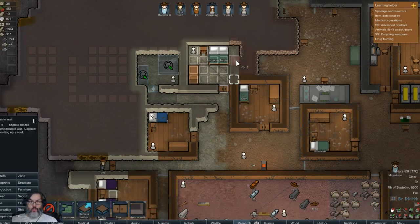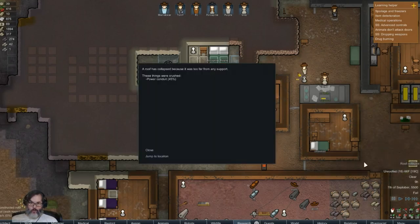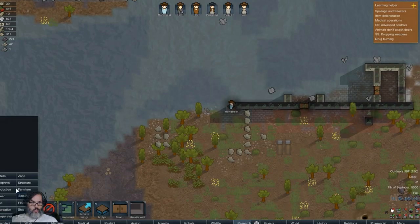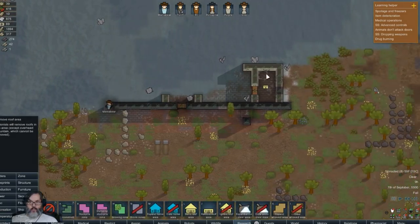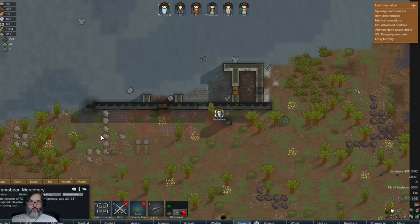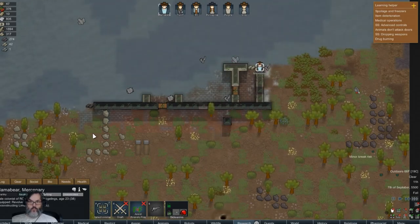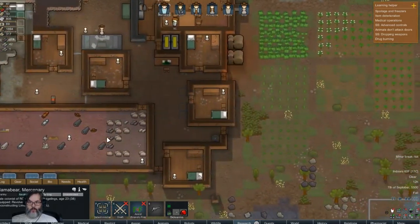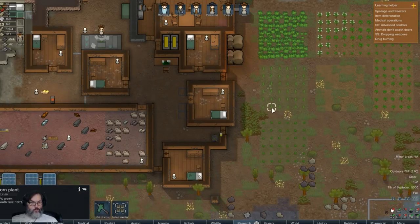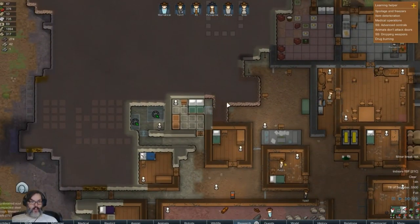I have some granite blocks - limestone structure, granite wall, I'm gonna put one in there. Roof collapse - no. Let's remove the roof area first, that'll probably be helpful. There we go, now you can start deconstructing. Don't want the roof to fall on you. We'll be able to plant heel root finally - potatoes, corn - not yet, that's fine.